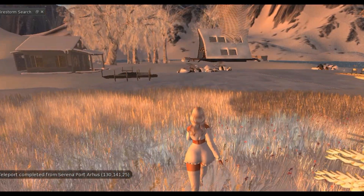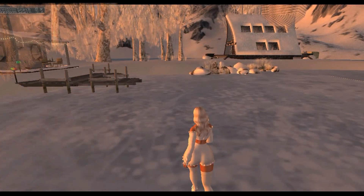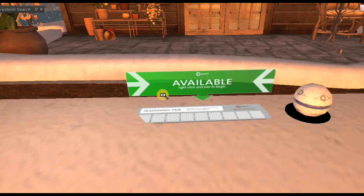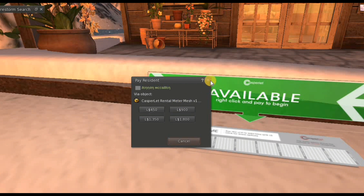On the wall we have the rental board — let's check this one out. This place is so gorgeous and beautiful; it looks like a lake, a frozen one. I found one that is rentable — as I said, it says 'available' in green. And you pay — when I click pay you have here the price.